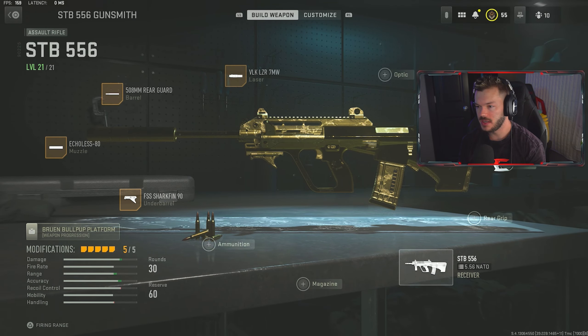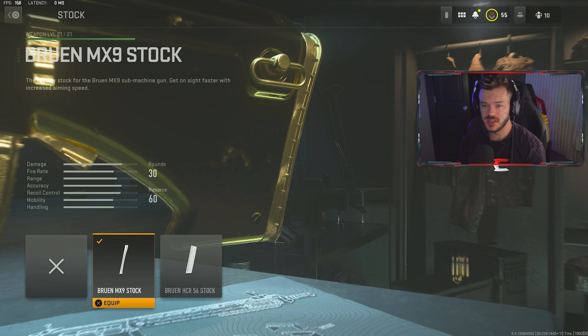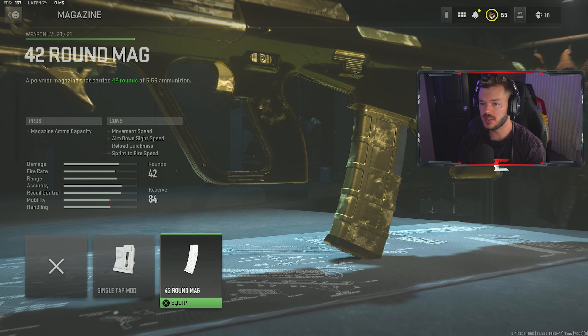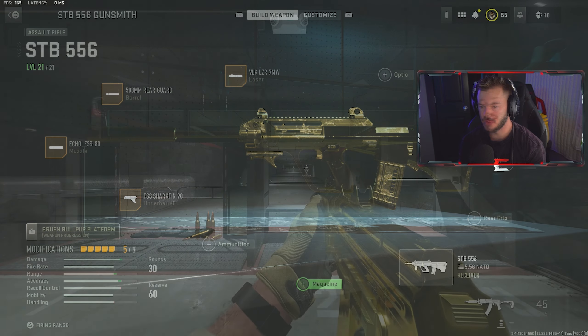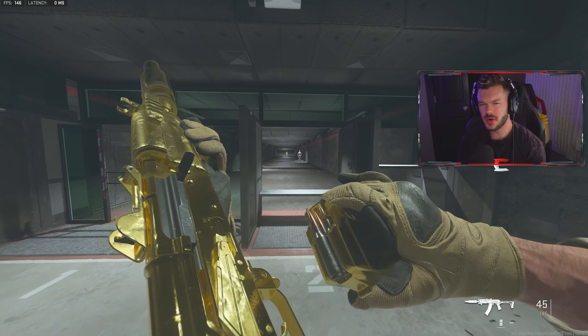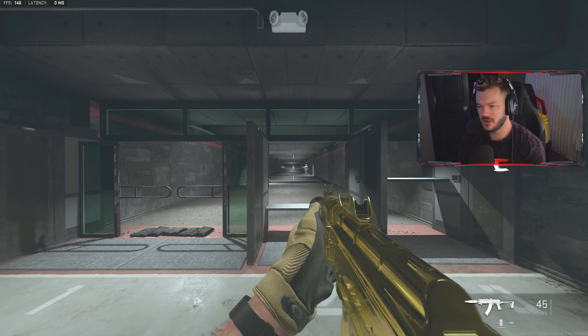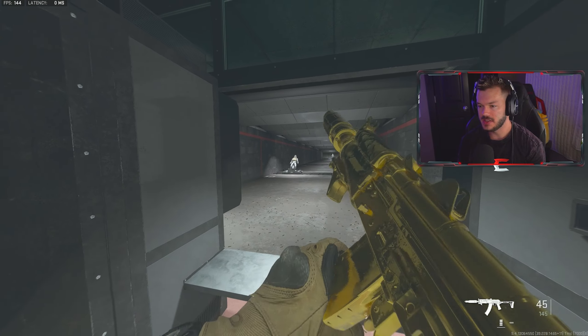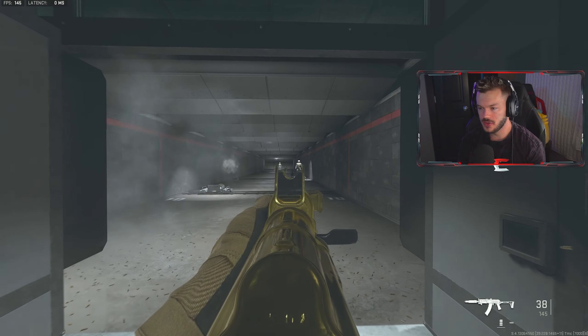First thing we're throwing on is the Echoless 80 suppressor — you guys know what it does by now. In the barrel section, we're going with the 508mm Rear Guard barrel for damage range, hip-fire accuracy, and bullet velocity. Some other barrels do a little more but they slow you down a bit too much, so this is a nice happy medium. In the underbarrel section, the Shark Fin 90 as per usual for increased idle aiming stability and accuracy on the move. Then in the laser section, we're going with the VLK Laser 7mw for ADS speed, aiming stability, and sprint-to-fire speed — I don't really care if the laser is visible.